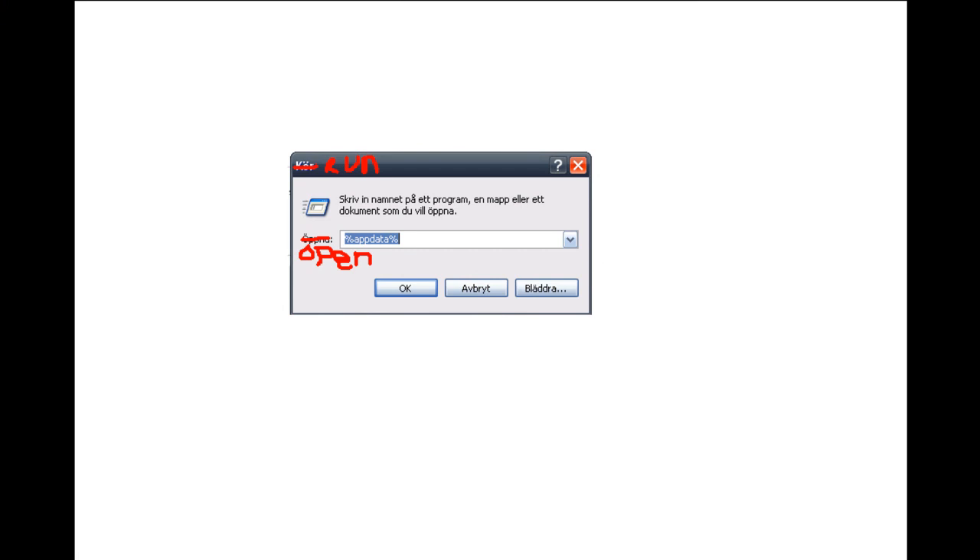To start the tutorial, go to Run if you are on XP or any Windows machine. You want to type a percent sign, then write appdata, and then another percent sign. Then just click OK.